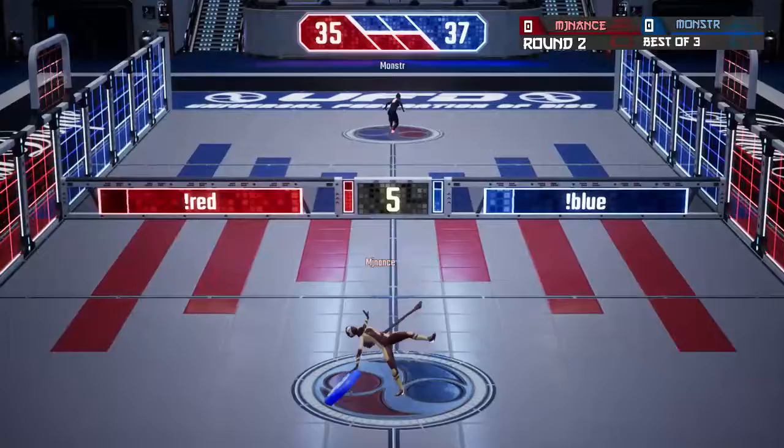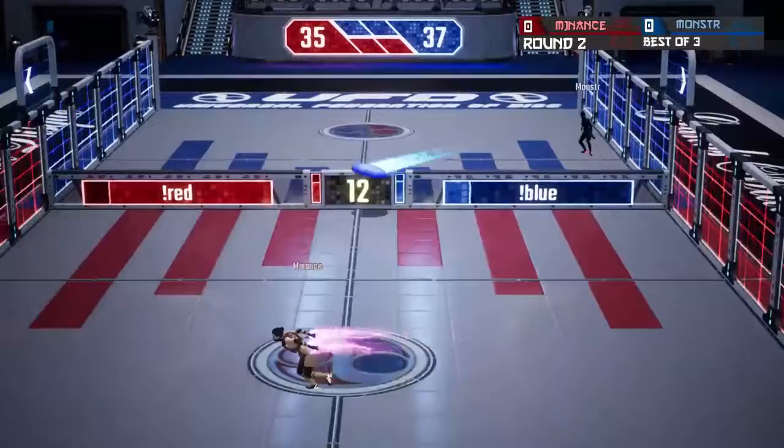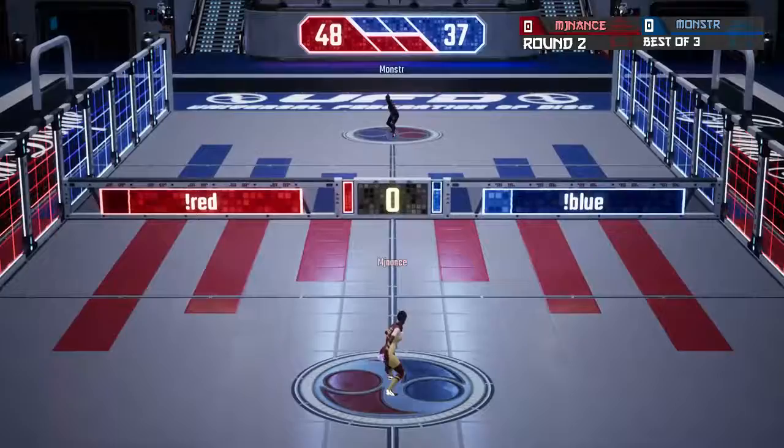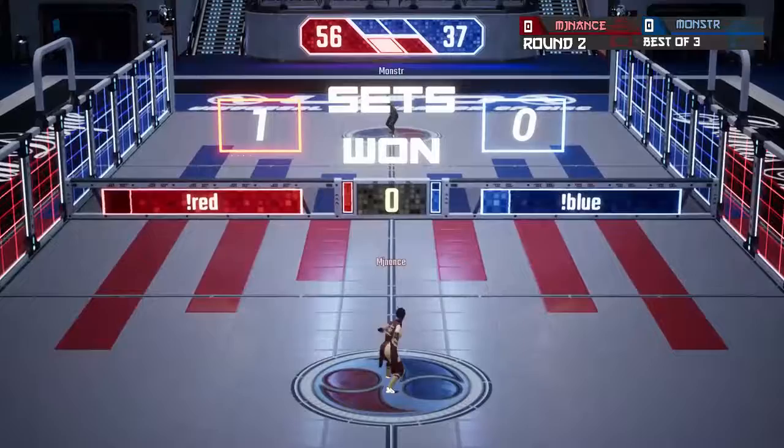Wall ride from MJ Nance, one hop from Monster, short hop from Nance. Monster just jumps and has to throw white. MJ Nance on that hopper — it's points, 13 points there: 48 to 37. MJ Nance now at advantage and he does get the set with that post shot, 56 to 37. A very very close set.